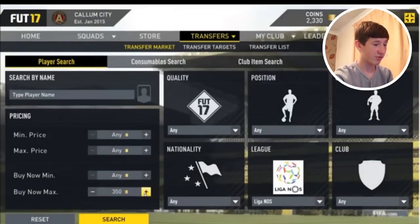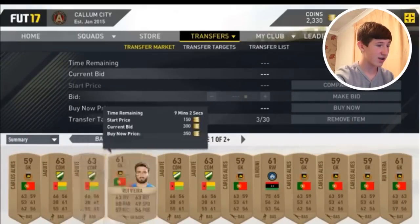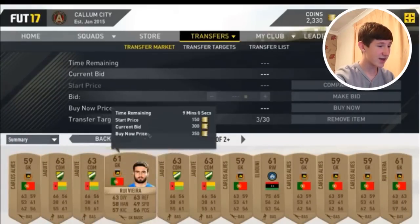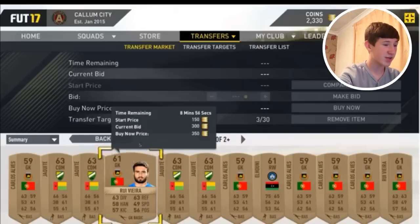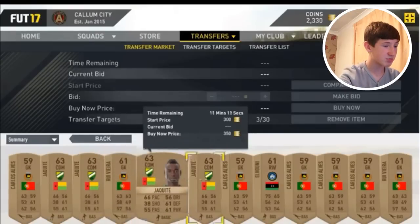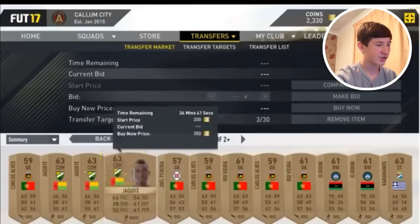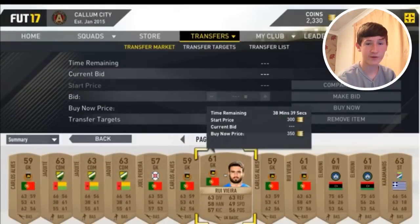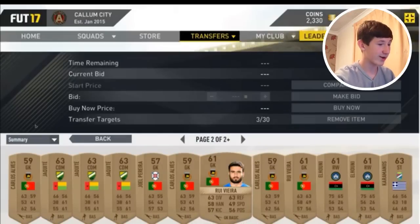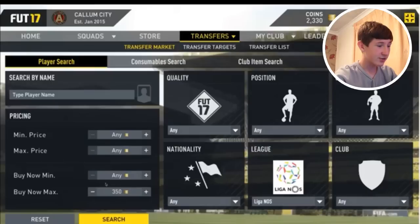Sometimes you can't even get one at that price, so just keep going up. You can see bronzes where the starting price and current bid is 300. What you want to do is bid on some players — you need to try and find the ones for around 150 coins and be the first one to bid on them, because at the moment these are all selling well and it's easy coins.